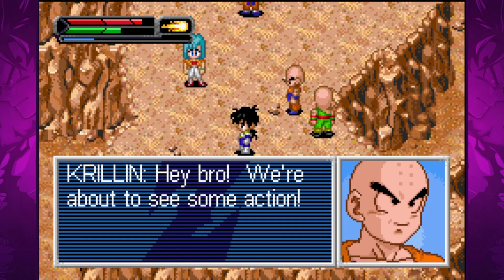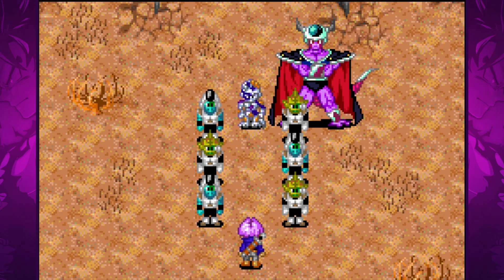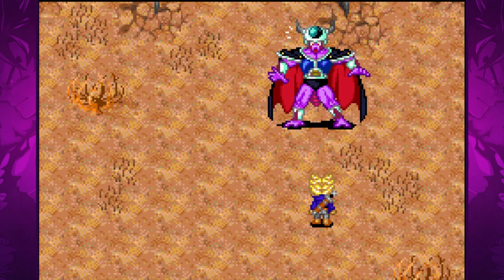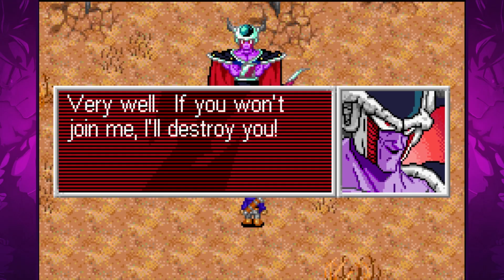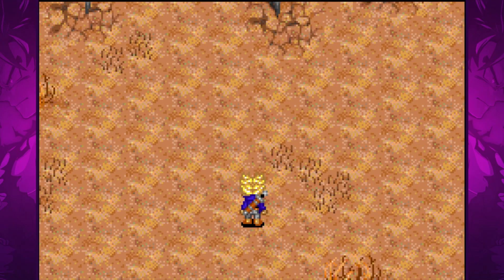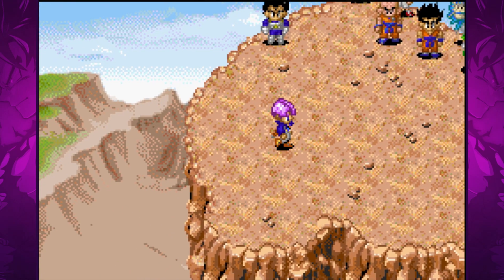We finally meet up with the rest of the Z fighters. Frieza and his father King Cold make their way to earth, and when they arrive they are met by Trunks, who transforms into a Super Saiyan and effortlessly defeats not just Frieza's soldiers but also Frieza himself and his father. This entire encounter takes place in a cutscene. I can sort of see why they didn't make this part playable, but I still think it was a missed opportunity — it would have been nice to fight against King Cold, who appears very seldom in games.